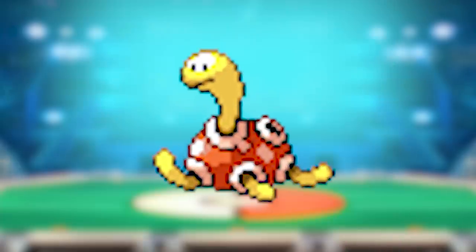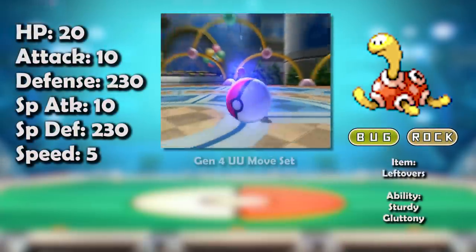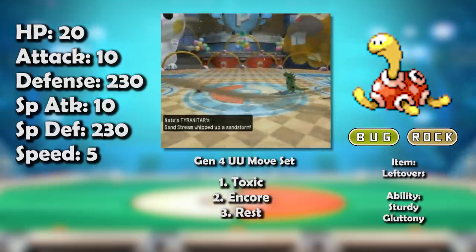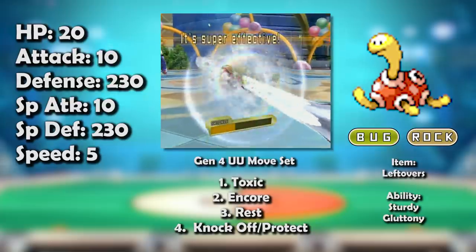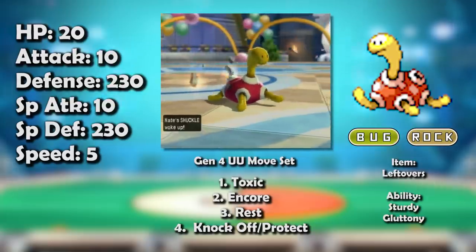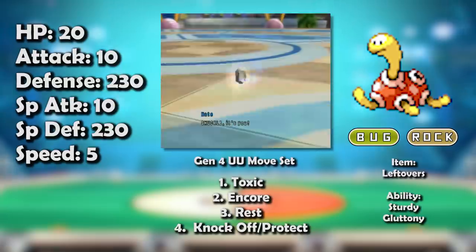Shuckle, more like Suckle, am I right? But hey — Sandstorm buffs Special Defense for Rock types now, which means Shuckle's Special Defense went all the way up to an enormous 744 with no EV investment in the sand. So that's something at least.